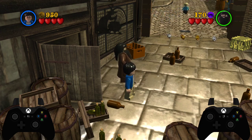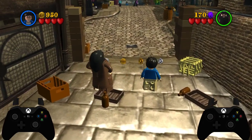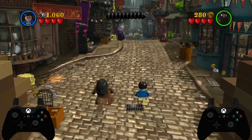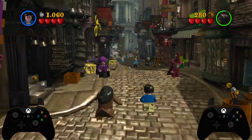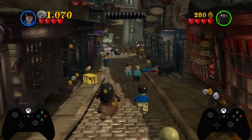So now we're making our way across Diagon Alley. I want Hagrid on the left-hand side and Harry on the right-hand side. Then nice and simple, you just hold forward with both of them. This is the only bit of 1P2C in this level where you need to use both characters at the same time.